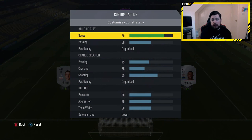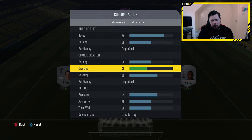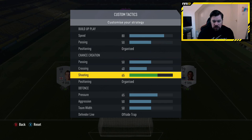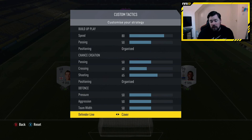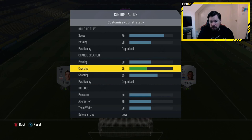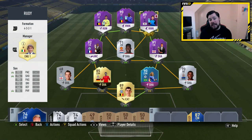The custom tactics are basically default except speed is moved up to 80. I also moved pressure down to 50, and the defender line is set to cover. I may have adjusted passing and crossing as well — you can rewind to see that. That is the team. It's an exceptional team and I expected to see some exceptional teams. Let's get into the action.